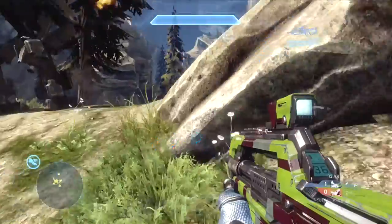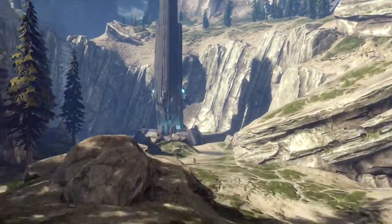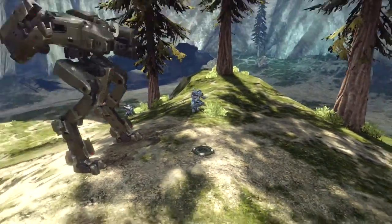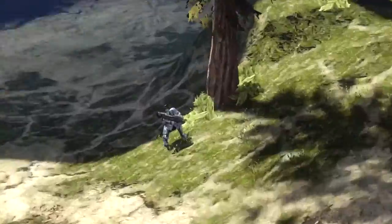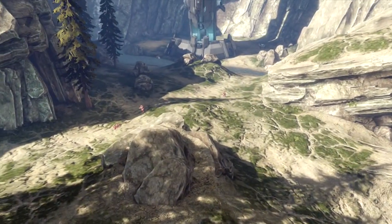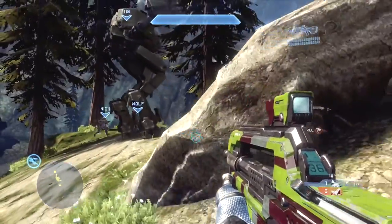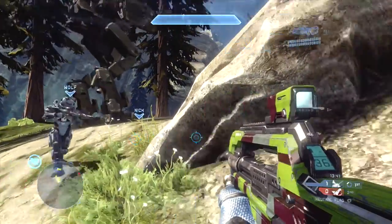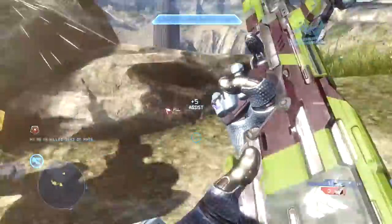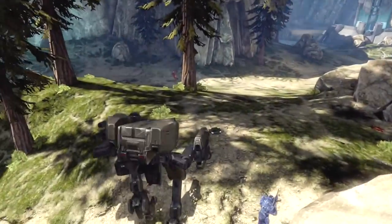Here is where I begin to realize that the enemy team is not capturing the flag yet. The reason why is because if the enemy team captured the flag, it would immediately reset top center right here, and we have full control. We have the Spartan laser, we have the Mantis, and I'm about to go for the railgun. So the enemy team is desperately trying to push up here and re-control the top mid, and eventually they end up doing so.